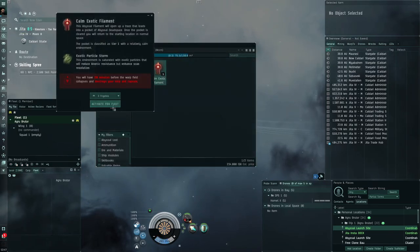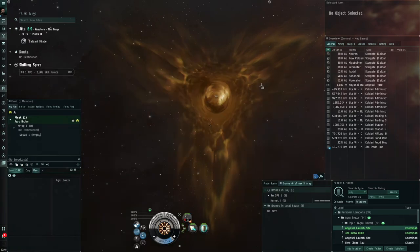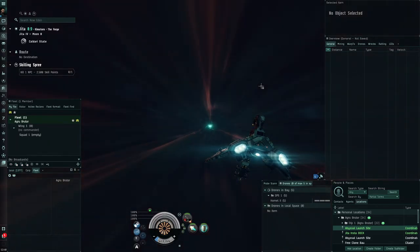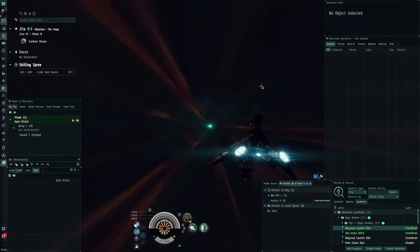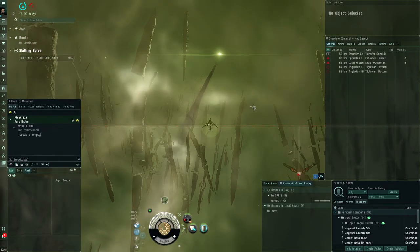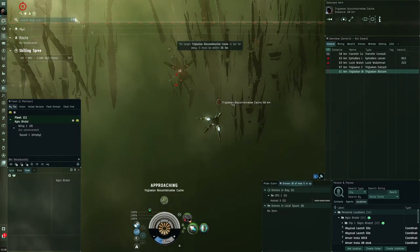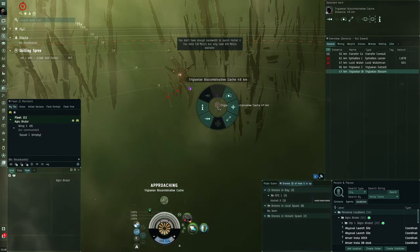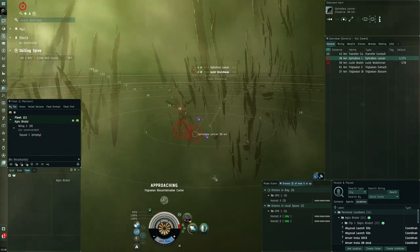Make sure you're in a fleet, use Calm Exotic filament, and activate it. We're going to be doing these sites super fast. I've seen people using the Worm in T2s, but personally I prefer T1s for two reasons: they're easier and they're so much faster that your ISK per hour is not going to be crazily different — it won't be massively increased running T2s.